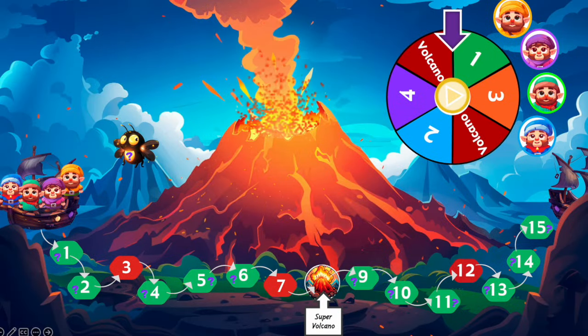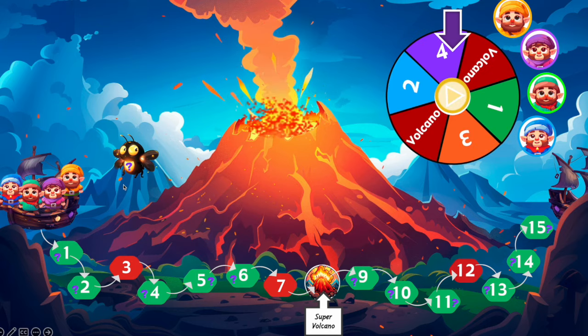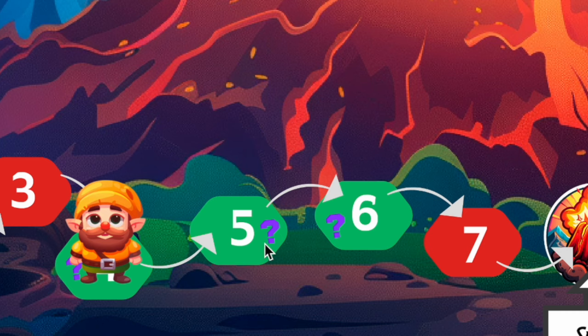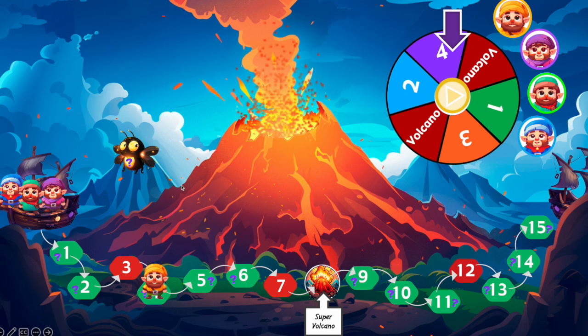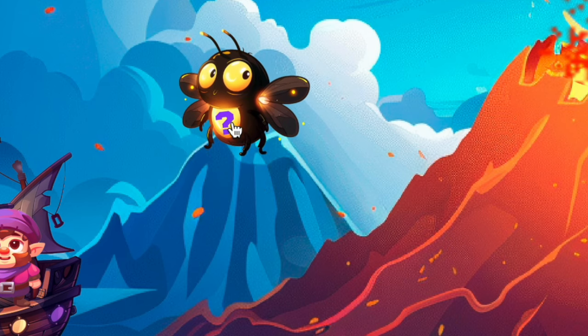Option two: Firefly Fancy. It works the same way — you need to spin the spinner, get a number, say number four, and press the character to move forward. But now on a green space you'll see question marks. When a character lands on a green space with a question mark, you press on the firefly with a question mark.